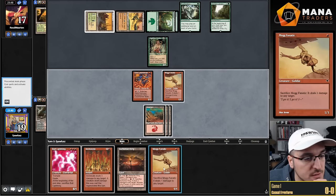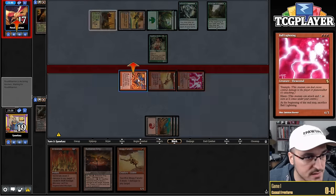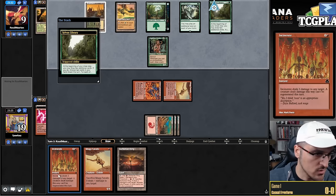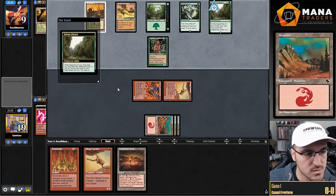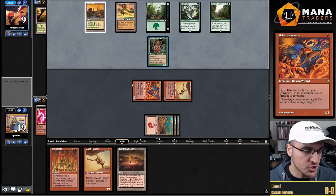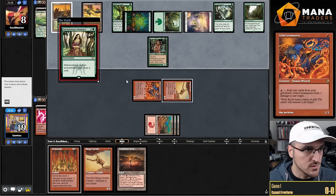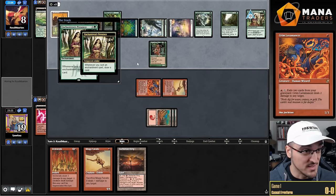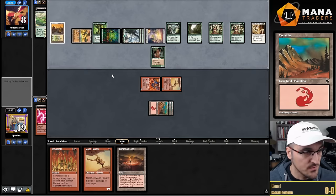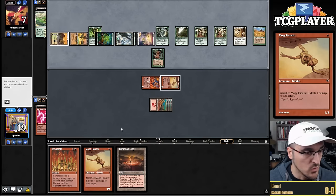It's more mana efficient to play Mogg Fanatic, but let's go with Ball Lightning. The reason I was thinking about that is I may not get the two activations I want from Grim Lavamancer. Next turn I have one life point in the tank — not great. I'm quite far from Barbarian Ring doing anything. There are only one or two cards that matter: Worship and Solitary Confinement — everything else is fine. Opponent fetches — that's an important point of damage. Then a Presence into a land, another Presence, draw two — three mana floating, exactly enough to play Solitary Confinement.